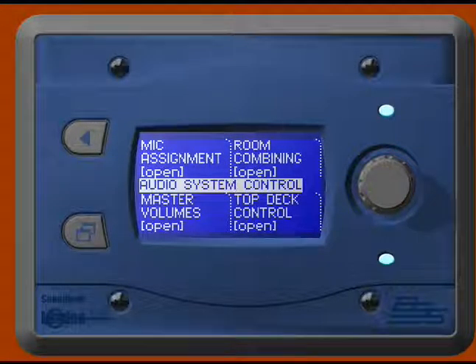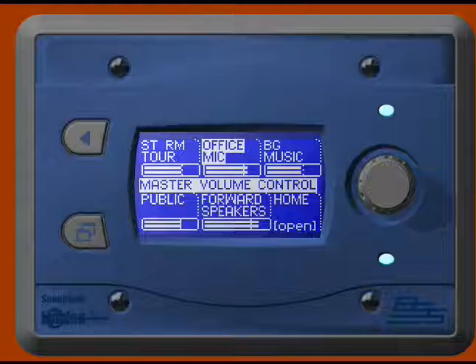This is the audio control panel in the ship's office. You'll notice four buttons on the main page: mic assignment, master volumes, room combining, and top deck control. When you press one of these buttons, you'll go to the adjoining page.